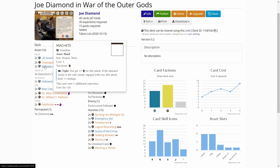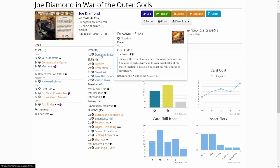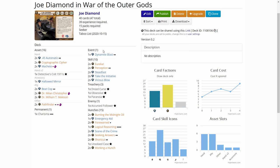There are a lot of staple cards like the new Cryptographic Cipher that helps you investigate better or do it as a reaction. I also added some extra fighting capability with one level two Dynamite Blast. This scenario can be quite enemy intensive, so you might need to clear out a location with multiple enemies. I will post the link to the decklist in the video description so you can check it out. But let's get into the scenario.